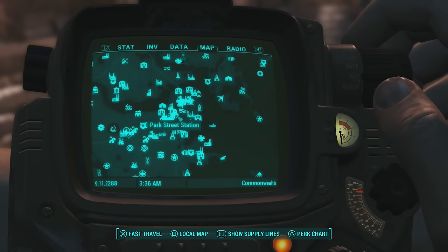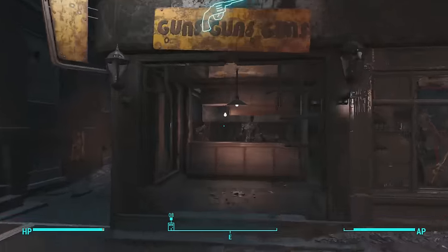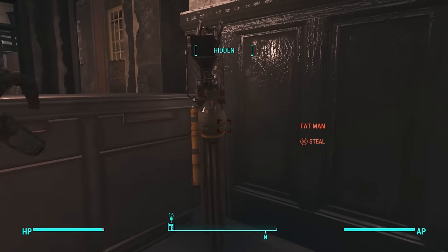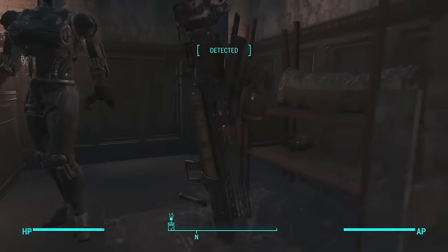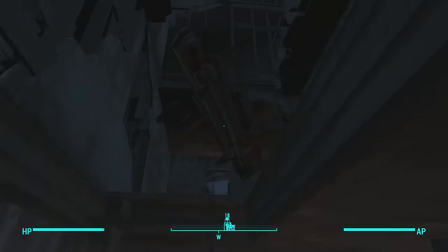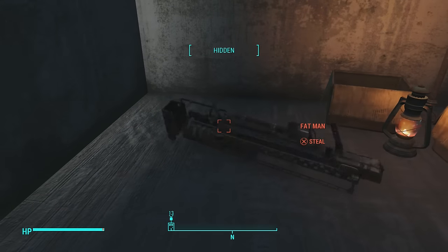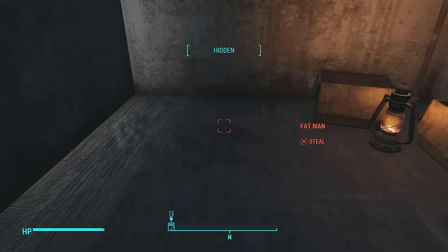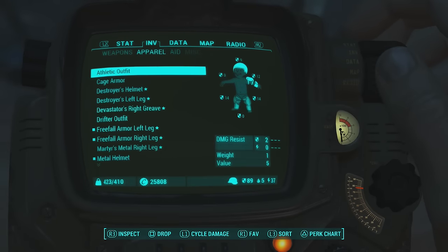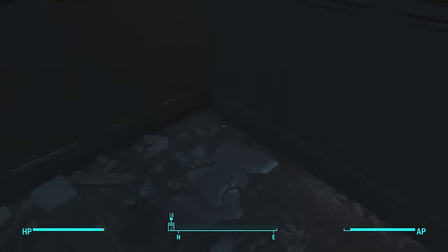Once you get here to Good Neighbor, all you're gonna want to do is come to the place called Guns Guns Guns. Now behind Guns Guns Guns there are two items you are gonna want to steal — one would be the fat man here. All you do is walk up to it, hold X, go upstairs where nobody can see you, preferably in this corner right here, crouch down, make sure you are hidden, hit X.